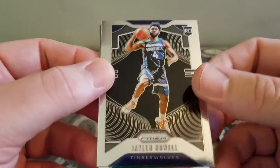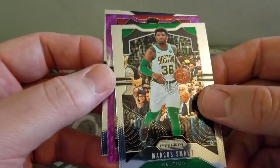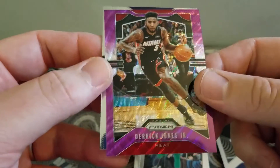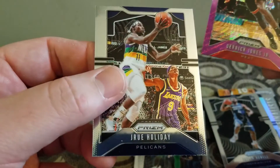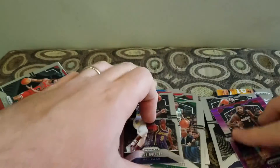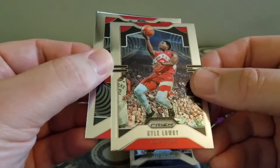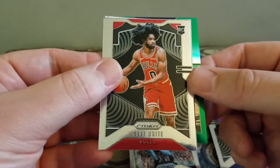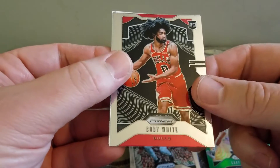A Jalen Noel rookie, Marcus Smart, a Derek Jones Jr. — it's like a purple wave, I guess — a Jrue Holiday, that is not numbered. Kyle Lowry, a green Gary Harris, Coby White rookie.